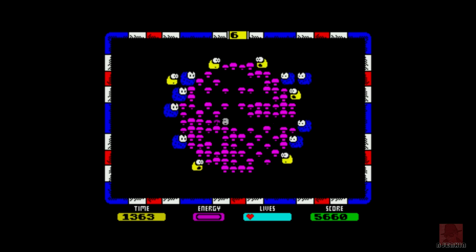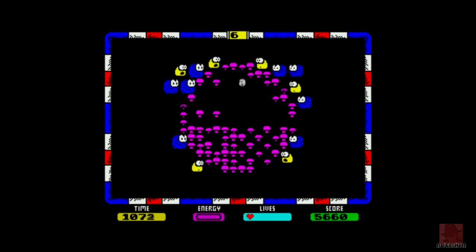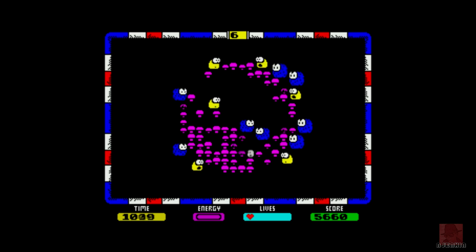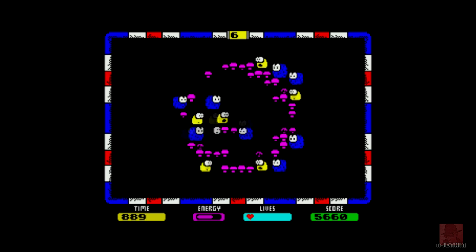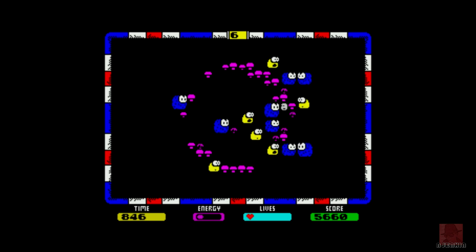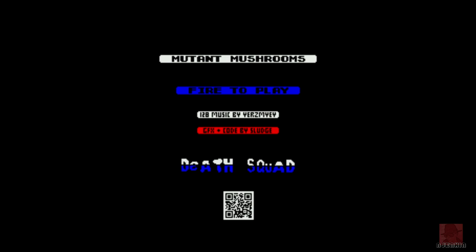I need a better weapon — unless there's a smart bomb hidden somewhere. Stage six is the first of the evil sections, one to be conquered. It's game over. I really like this game — magnificent. I'm not sure if it's influenced by Centipede but it's a different game in its own right. I love the shooting of the mushrooms, the music, the very addictive and fair gameplay, and the exciting presentation. Well done to the Death Squad. That was Mutant Mushrooms on the Spectrum 128K, published by the Death Squad in 2024.